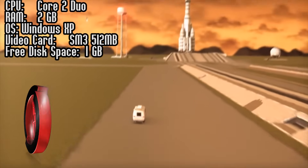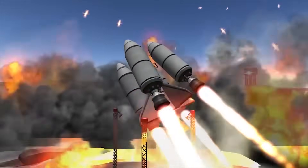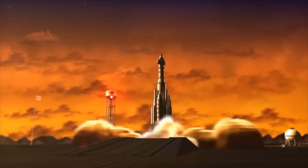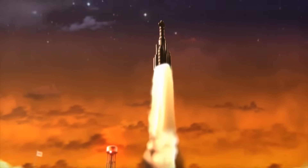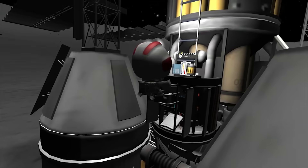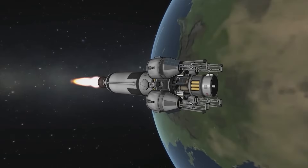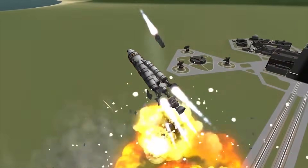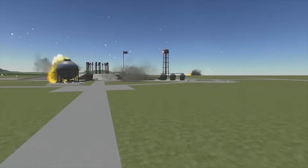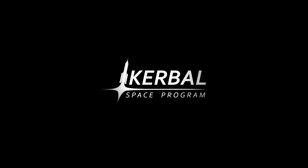In KSP you must build a space-worthy craft capable of flying its crew out into space without killing them. At your disposal is a collection of parts which must be assembled to create a functional ship. Each part has its own function and will affect the way a ship flies — or doesn't. So strap yourself in and get ready to try some rocket science. That was number 3, Kerbal Space Program.